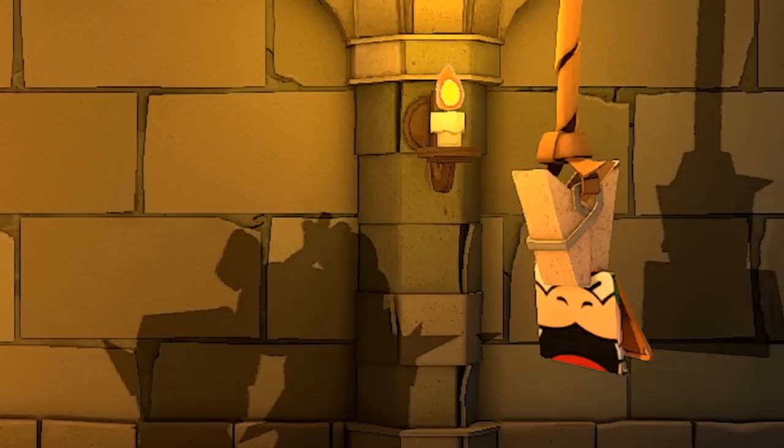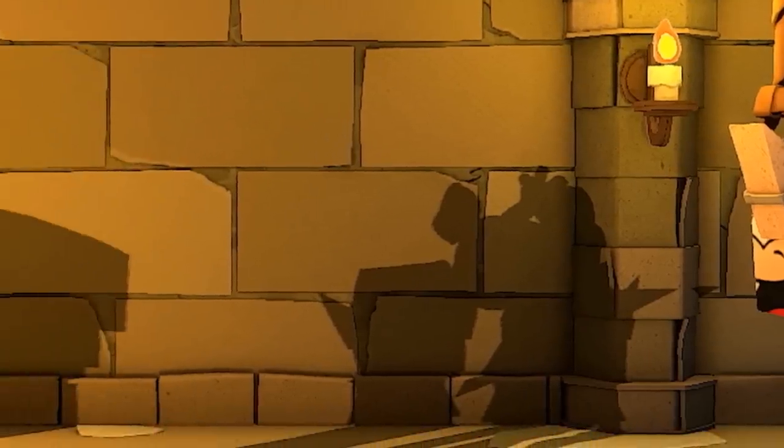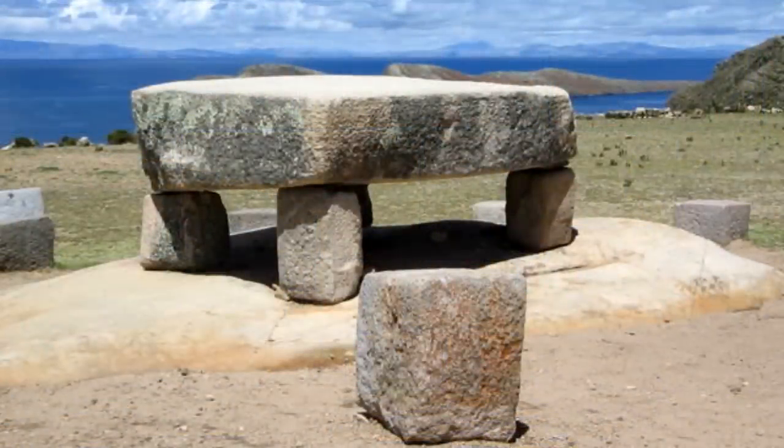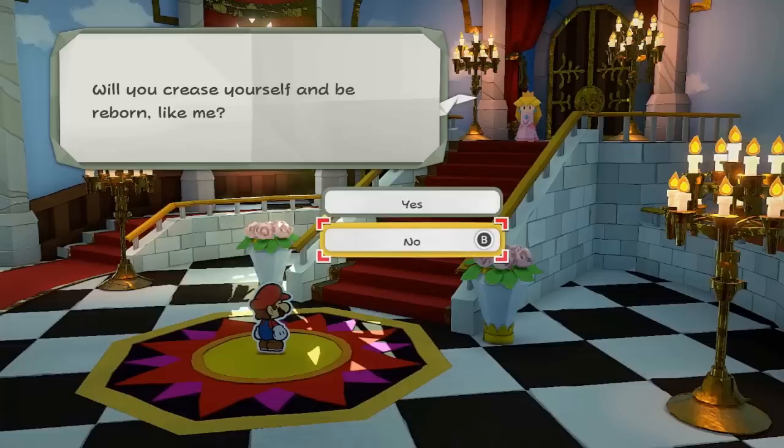All the while, a folded-up Bowser watches helplessly as he dangles at the end of a rope by a clothespin, and it seems poor Bowser is about to witness something horrific. That large shadow sure does look a bit like a table — not just any table, but the kind you might find in a sacrificial ceremony, like if you wanted to convert someone made of paper into origami. Yeah, it's kind of messed up.